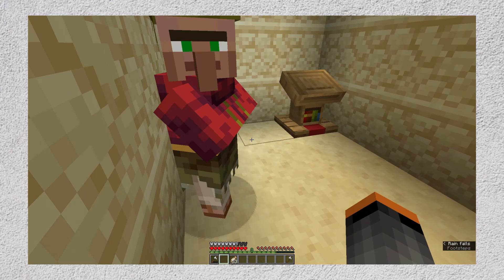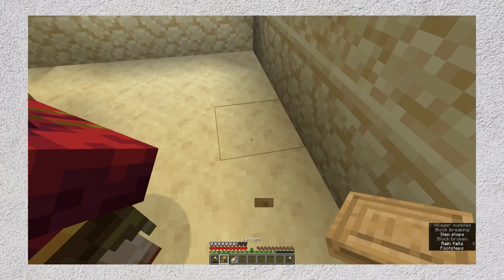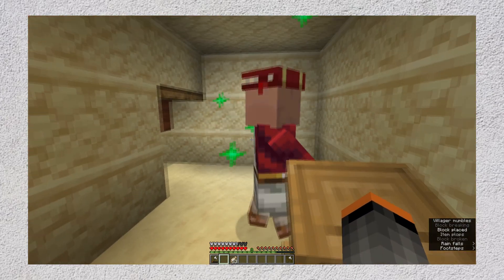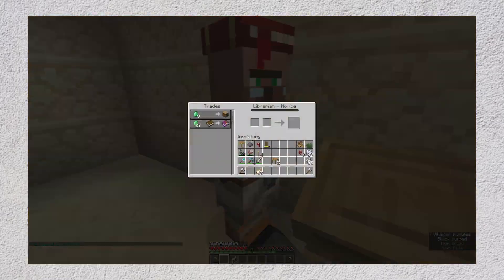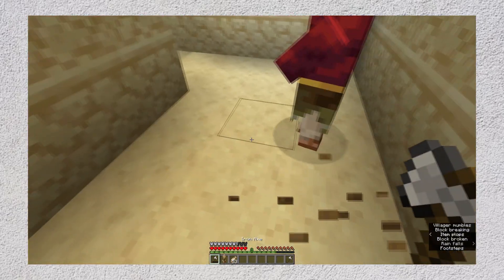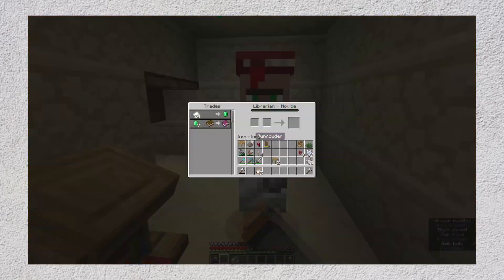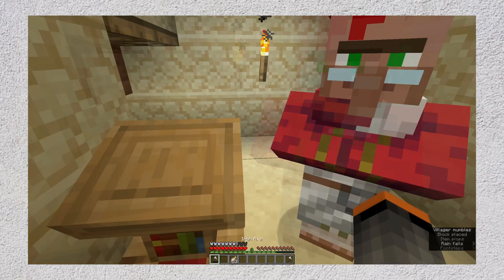Let's imagine you're playing Minecraft and getting a villager trading station set up. You've got all the farms and the emeralds, all you need is to place down the lectern in front of this villager, check what trade it has, find out it doesn't have what you need, break the lectern, and do that over and over again until either you find your trade or your sanity runs out first. You might start to wonder: what are the odds of finding a certain enchanted book trade, say Looting III, from a villager in Minecraft?